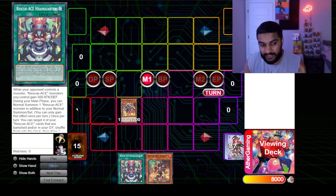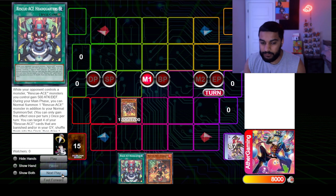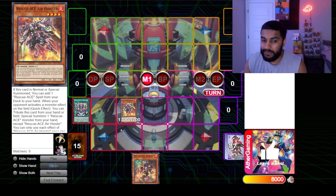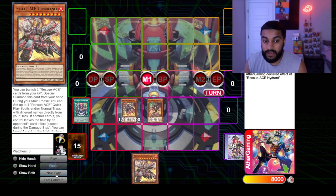The field spell does several things: while your opponent controls a monster, your monsters gain 500 ATK and DEF. During your main phase, you can normal summon one additional Rescue-ACE monster on top of your normal summon. You can also target four of your Rescue-ACE cards that are banished and/or in your graveyard, shuffle them back, then draw one card. So it gives recursion, an extra normal summon, and an attack boost — this field spell is absolutely crazy.